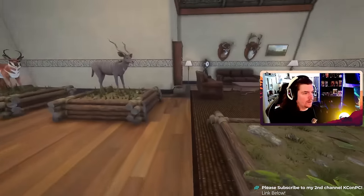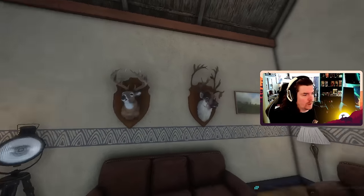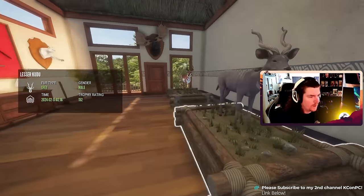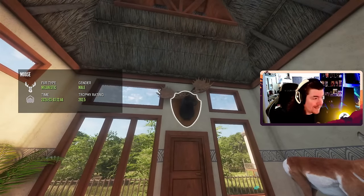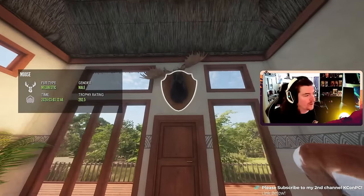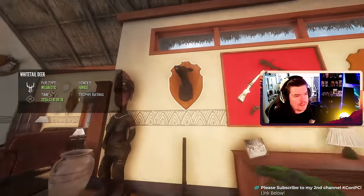Diamond scrub hare. Diamond whitetail. Diamond reindeer — 448. Diamond kudu, diamond pronghorn. A mela diamond moose — Scone, a 292? That's crazy, how did you get this? March 3rd — that's crazy, man.